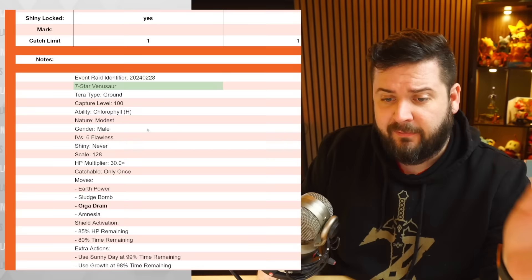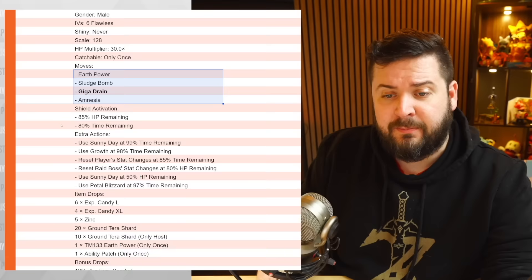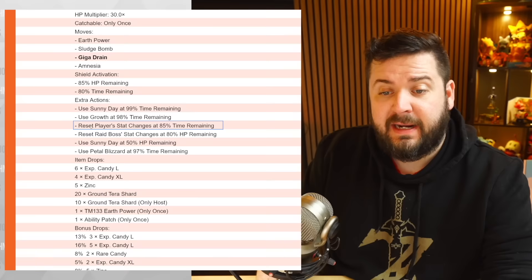Venusaur with the Mightiest Mark is a Grass and Poison type, but its Tera type is Ground. It has shiny-locked level 100, six perfect IVs, HP multiplier of 30. It has Earth Power, Sludge Bomb, Giga Drain, and Amnesia. Shields are going to go up at either 85% HP or 80% of time. It's going to start the battle with Sunny Day and Growth — Growth in the sun is a plus-two to Special Attack.